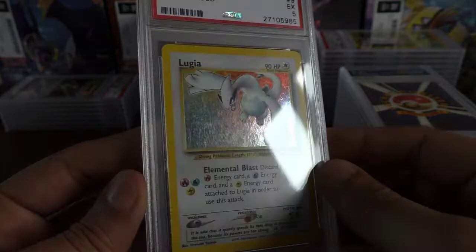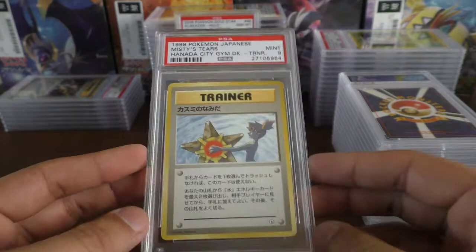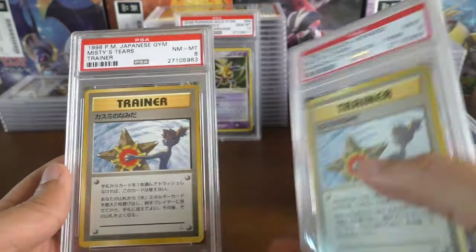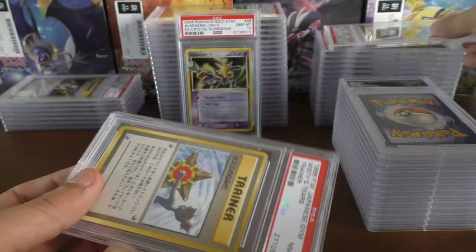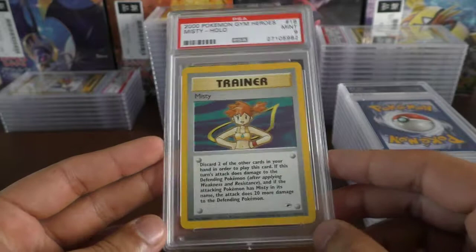Back to old school Japanese — we have the Hanada City Gym Deck Misty's Tears — mint 9. I'll have to check why this is different from the standard Misty's Tears. This one doesn't have a rarity symbol at the bottom, and it looks a lot lighter as well — never come across that one before. So we have a near mint 8 and a mint 9 on both Misty's Tears. Then another English card — a Misty — mint 9. Pretty cool card to keep.